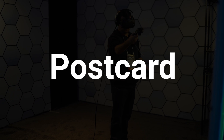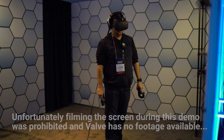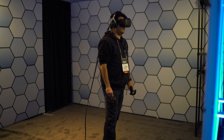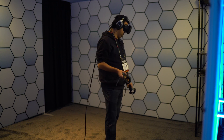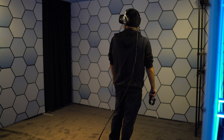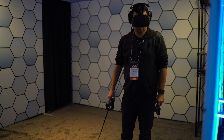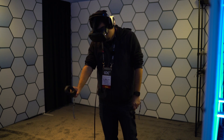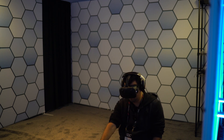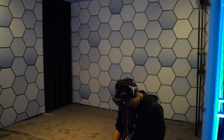The first demo we tried was Postcard, a world that uses super-detailed rendering photogrammetry, capturing a real-world mountain called Vesper Park. You walked around the mountain and could use your controller to teleport to different viewpoints. You could grab a stick off the ground and throw it for a robodog to fetch, and the intuitive controls made for a truly amazing and immersive VR experience.